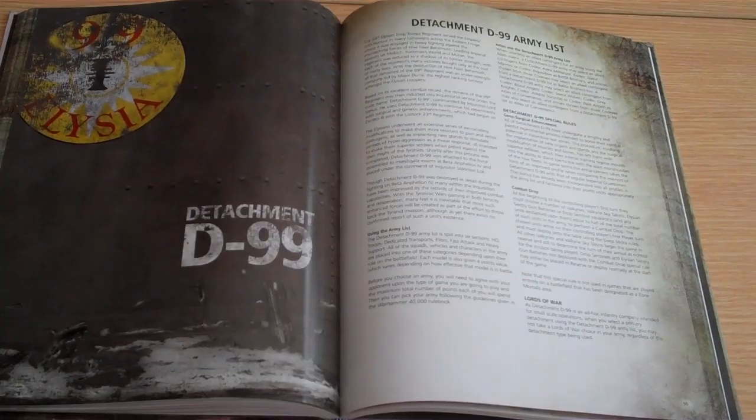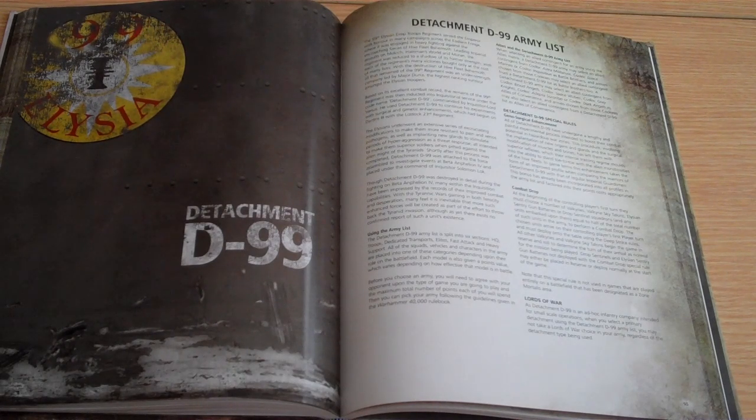Now we take a look at Detachment D-99 — the Elysian Drop Troops regiment that Inquisitor Locke has seconded to help with the Anphelion Project. They're genetically enhanced with improved stats. Forgeworld have also taken this opportunity to improve the Elysian rules. Elysians have been Forgeworld's own regiment since around 4th edition when everything could deep strike. Come 6th and 7th edition, you can't deep strike on the first turn anymore — the drop troops basically lost what they were good at. Now they've been given the Combat Drop rule, basically the same as the Space Marine rule where half your army turns up on the first turn, so you know half your stuff is going to arrive.